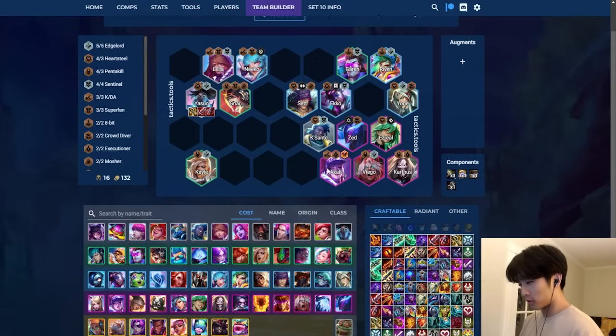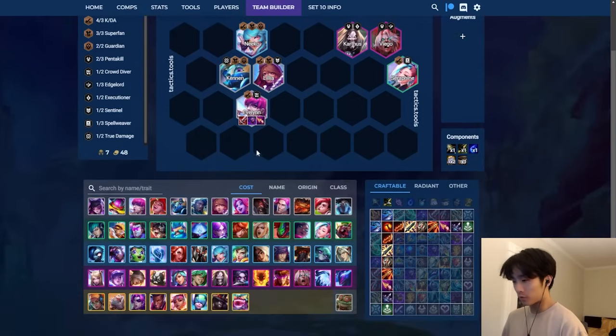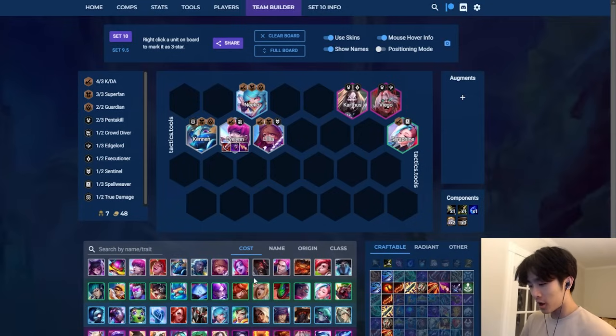Superfan into Viego-Karthus-Akali - that's about it for Yasuo. Next is Evelyn. Evelyn is super situational - I really don't recommend playing Evelyn without a Niko drop. Her Superfan item is Hodge. You can put BT on her, Adaptive, AP items, AP slash healing items ideally. I would really only recommend playing with Niko, but if you do have a setup for Evelyn she is extremely strong. Again watch out for the melee killers Vai and Nami on stage two.